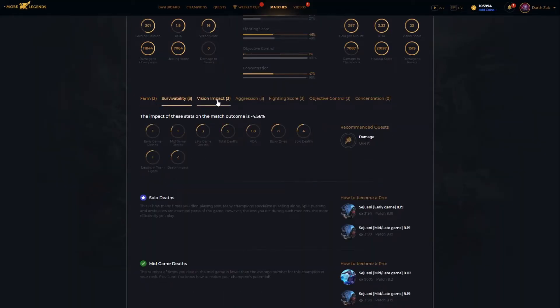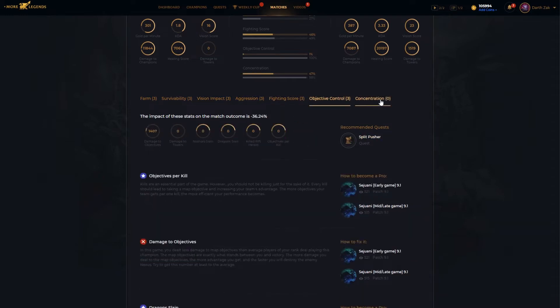Let me show you. Imagine you lose a game, and now you want to know exactly what went wrong. Check these categories out. Find the one with the lowest negative score, and voila — that's your biggest problem. Now you know what you have to work on.